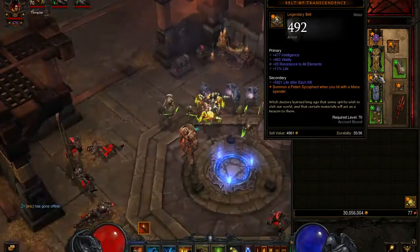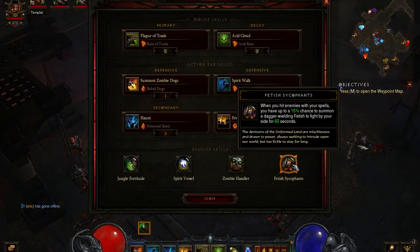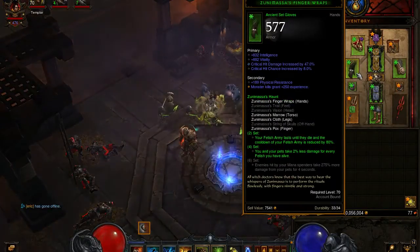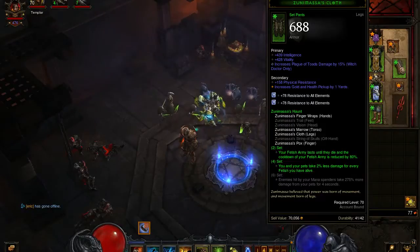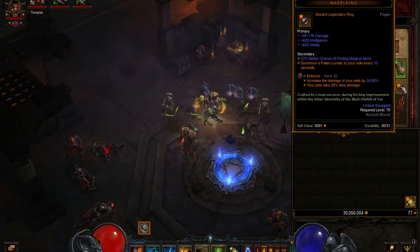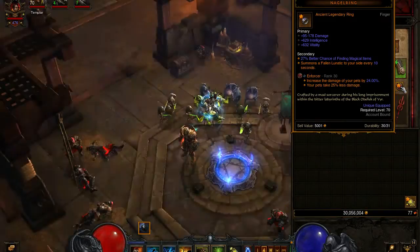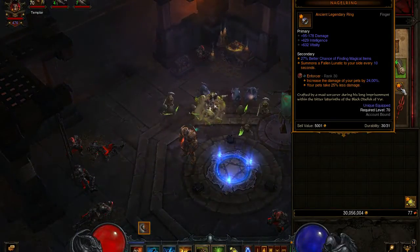I can actually get rid of this passive because I'm not sure if they stack — I don't think they do. I'll have to check. If the maximum is 15 with just that skill, then I actually don't need it. We have the gloves, ring, and pants. The Noggle Ring was actually an upgrade, and then once I saw the Fallen Lunatic, that's pretty freaking crazy — sometimes they run up and totally obliterate a whole pack of mobs. They take on bonuses from my pets, so that really works.